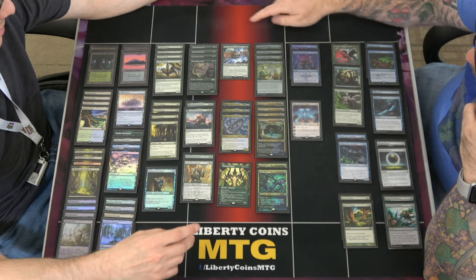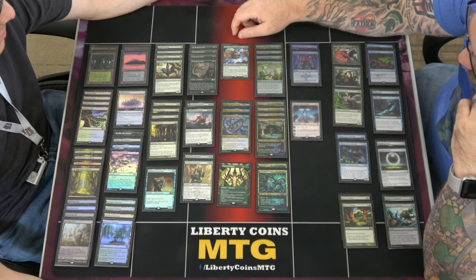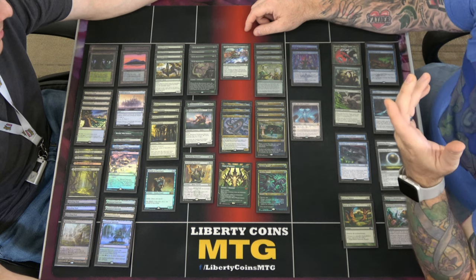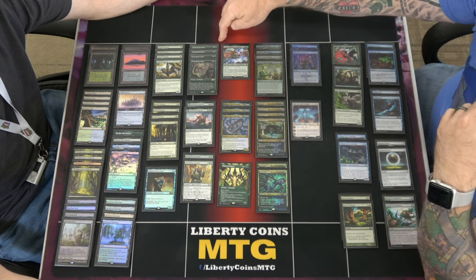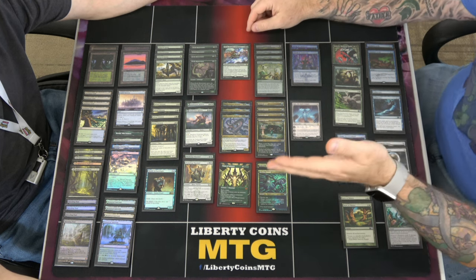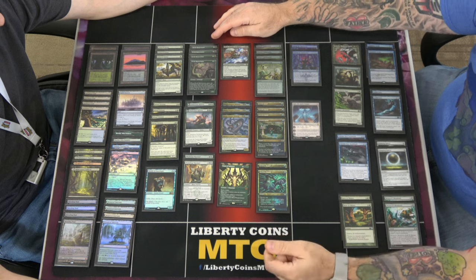Four Elvish Rejuvenators — these are new. It allows you to basically ramp a land. This slot was the four Elvish Mystics, or Land of War Elves last week. You get your one-mana blocker and then a two-mana Rampant Growth, if you will.